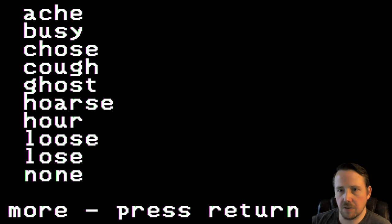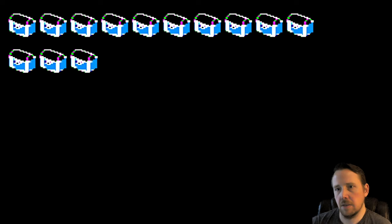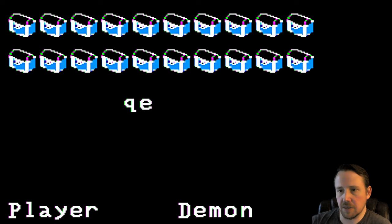On whatever disc happened to be dumped — if somebody modified the disc or not, could all be stock. We got: Ake, Busy, Chews, Cough, Ghost, Horse, Hour, Loose, Lose, None, Seems, Sugar, Tear, Tired, Country, Doesn't, Cooping, Losing, Omit, Quiet. Let's press Return to play. I'm not writing anything down — let's get into it. Try to get these chests.